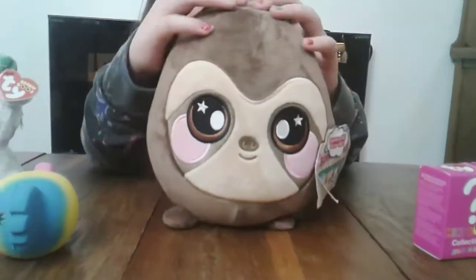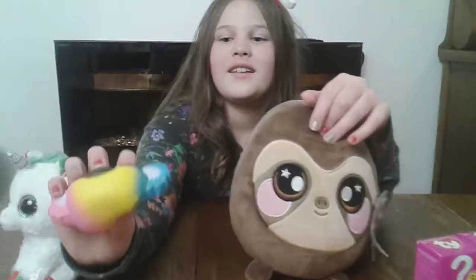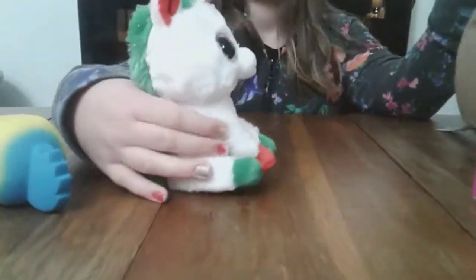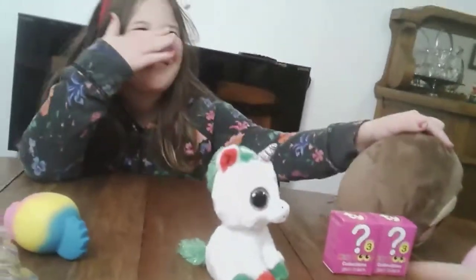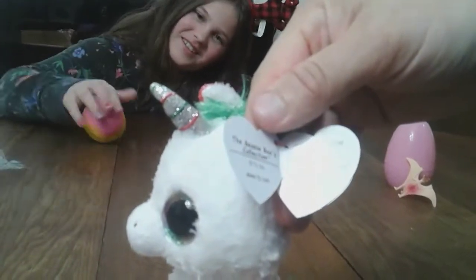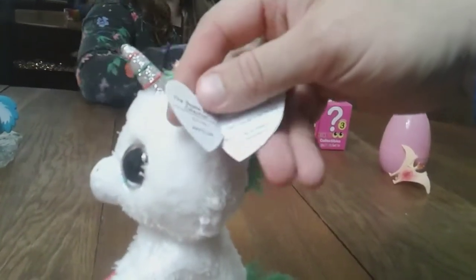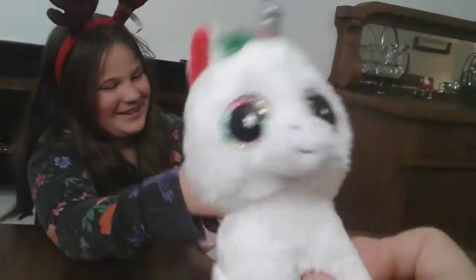What would you rank Sam out of 10? A 10 out of 10. And what would you rank the koala bear? A 9 out of 10. We also got a tie unicorn — a Christmas unicorn. What's his name? Candy Cane. He's red, green, white, and his eyes are gold. It's from the Beanie Boos collection by Ty Inc. — www.ty.com. I love stuffed animals and Callie loves stuffed animals. We'll have to do a video of just her stuffed animals — there'd probably be like 20,000.